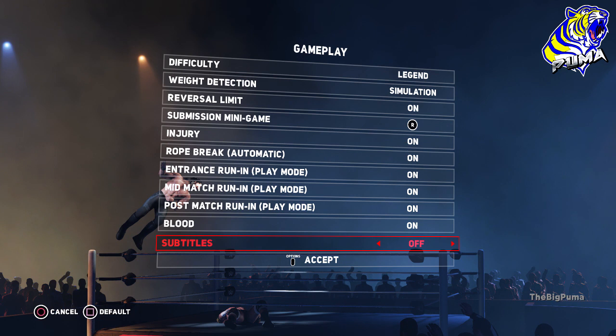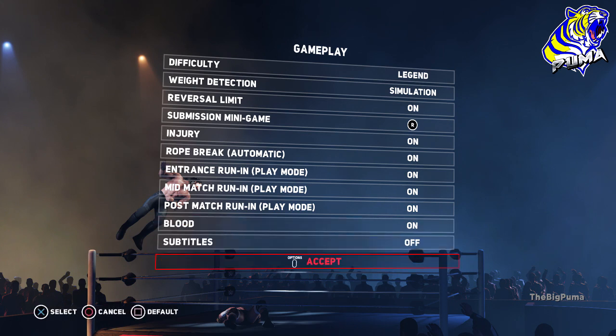Again, your preference — mine stays on all the time. For subtitles, if you're doing a universe mode for YouTube, I would suggest turning them off. I didn't have them off in my first episode of SWF and it looked a little funny during cut scenes. If you want them on for MyCareer that's fine — MyCareer has its own set of sliders. These settings affect exhibition and universe mode, but not MyCareer or online play.